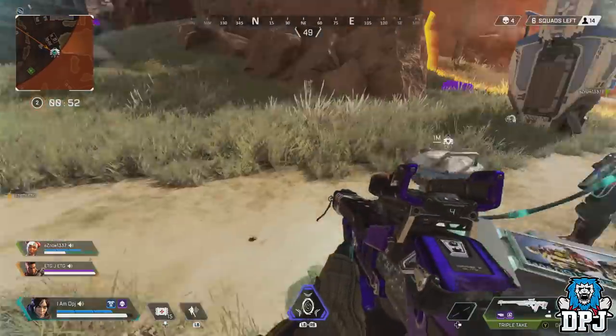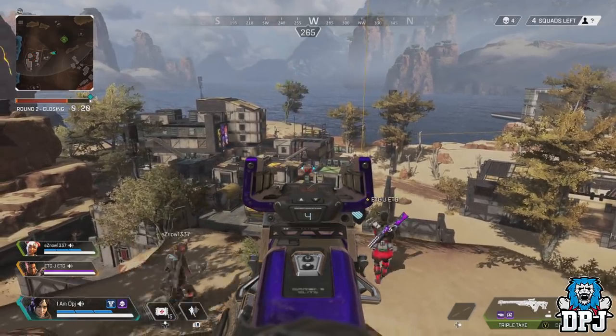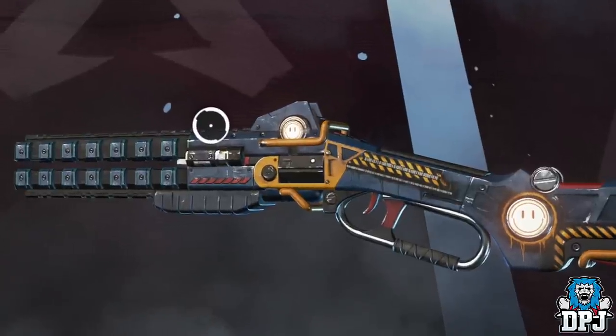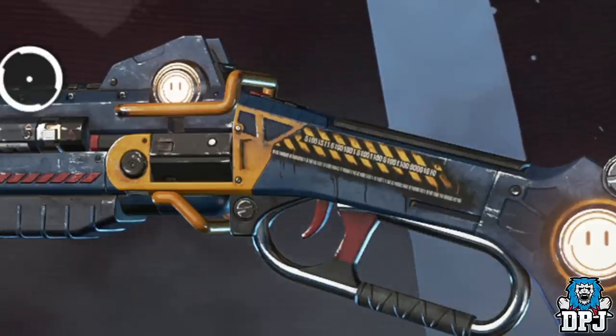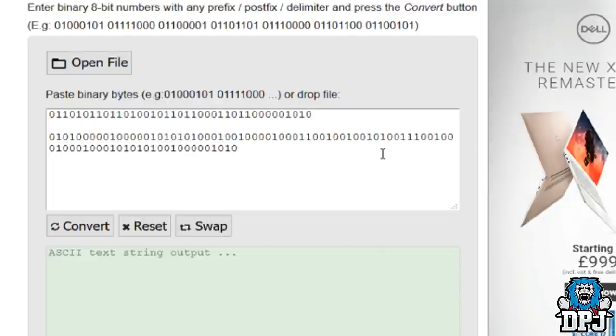Let's move on to hidden in-game messages which appear on weapons. Starting with a hidden message on the Peacekeeper shotgun skin, the PAL-9000. On the back of the weapon we see what looks to be numbers — and that's exactly what they are. Those of you who know about binary coding will understand. Binary coding is a system which uses binary digits 0 and 1 to represent a letter, digit, or any other character in a computer or electronic device. On screen now we have a translator. Weirdly, it translates into something a little sinister — the message of 'Kill Pathfinder.' Pretty crazy, don't you agree?